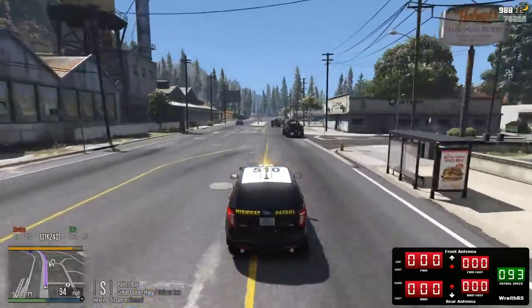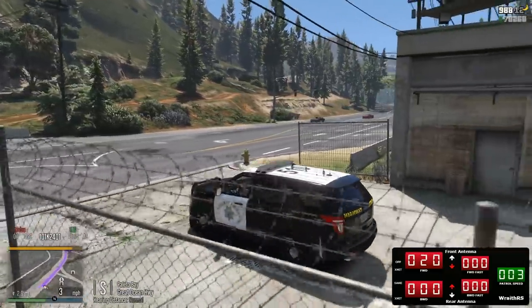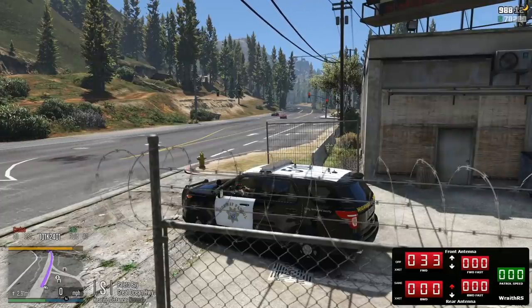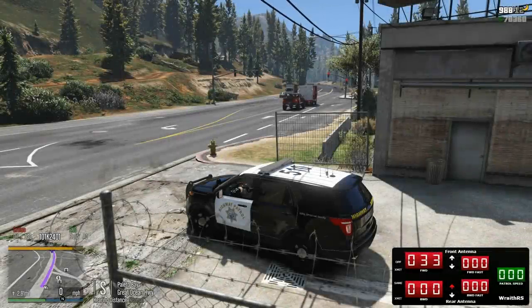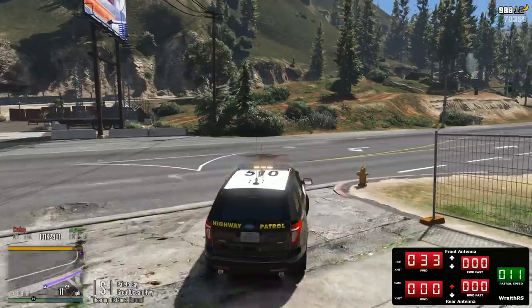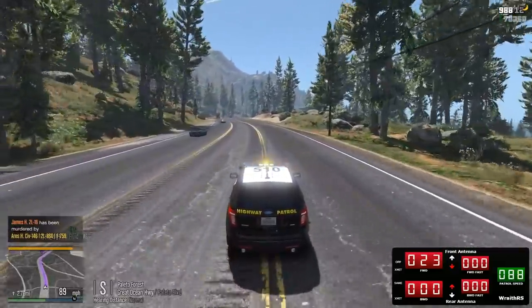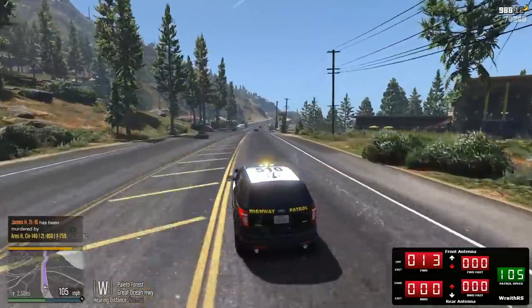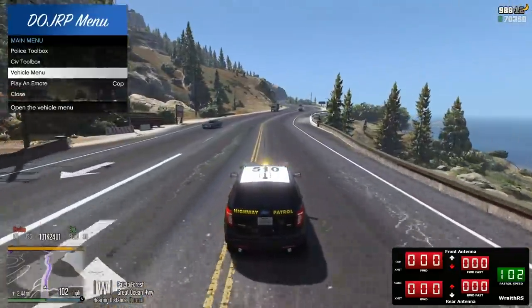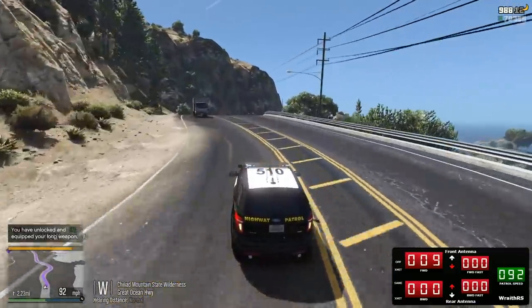We're going to be at Palito Bay right now. Suspect's going upwards to 130 — there's no way we're going to catch up. I'm going to downgrade and sit here. They're going to be coming at 130 miles per hour, so no reason to go the same direction. Lincoln 16 — we've got him stopped, looks like a major 10-50. He's out — we're going to be at 195 on the Great Ocean Highway. Going in to secure this. Holy shit, I should have kept going. We've got an officer down.